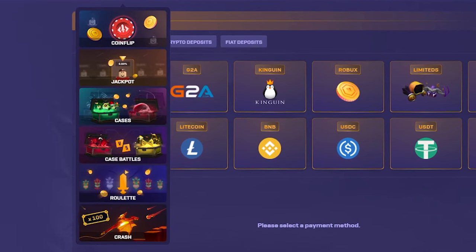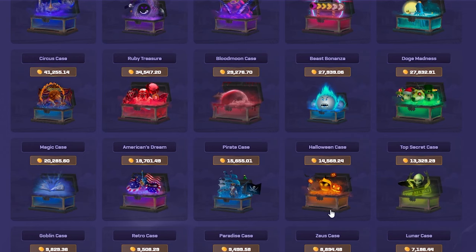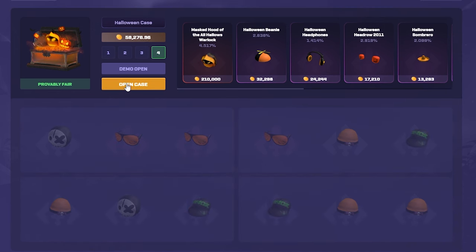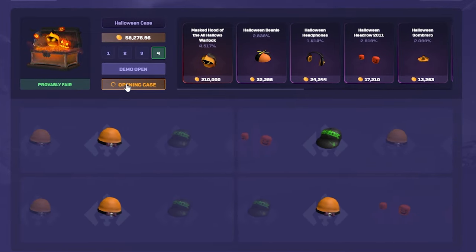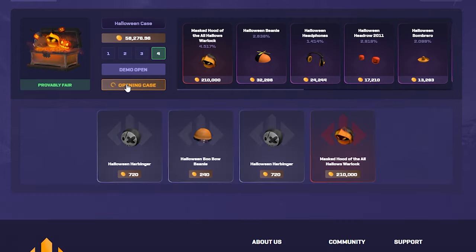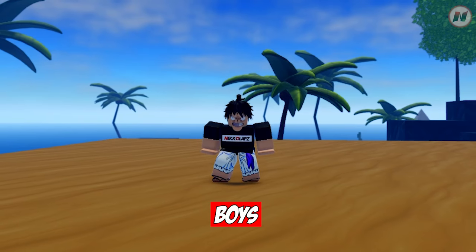These are the different games that you can play. I like cases, so you can basically choose from any of these. I do like this Halloween chest, so I'm going to click on that. Let's choose four cases and let's spin. Hopefully I get that hooded looking freaky guy. Instant 210k — that's how easy it is to play this game.